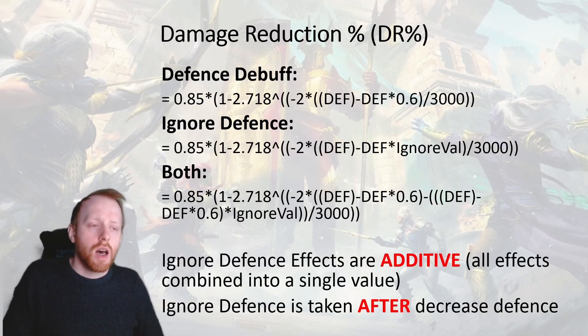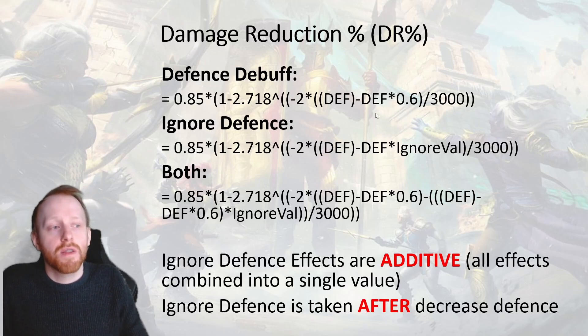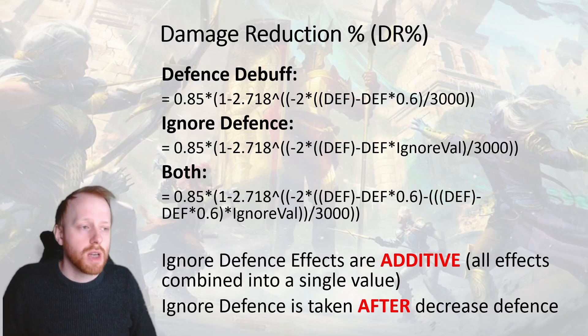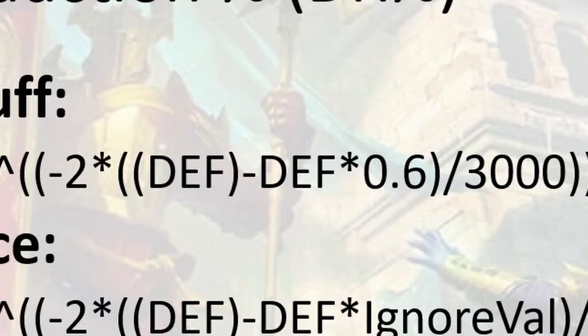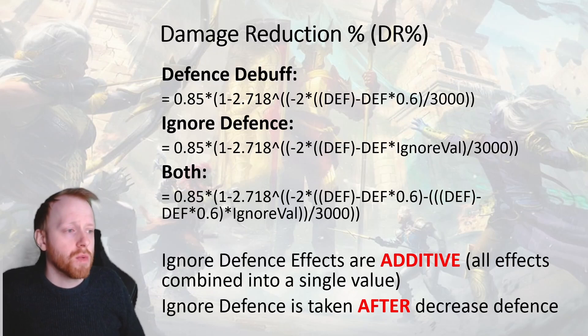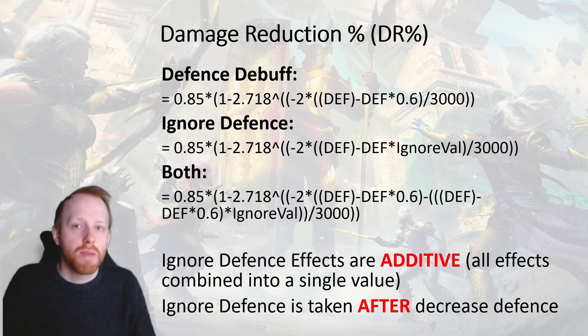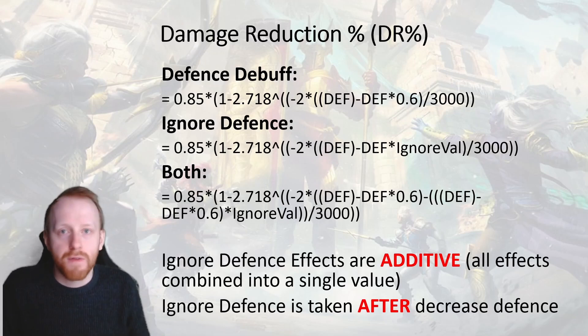There are two things you can do to impact defence. If your champion is under a decreased defence debuff, what will happen to this formula is the defence value must be multiplied by 0.6, which is 60%, and that will then return a percentage value. If you are under an ignore defence component, it will do the same kind of multiplication but instead of 0.6, it will be 0-point-whatever the sum of all ignore defence effects are — so ignore defence is additive. For example, Helm Smasher at 25% and Savage at 25% means you multiply defence by 0.5.